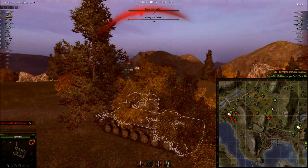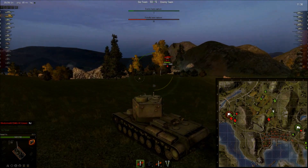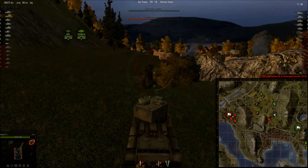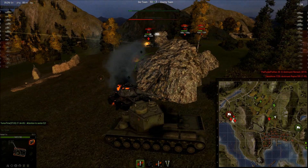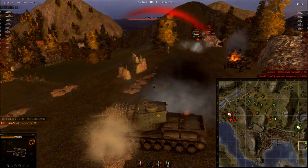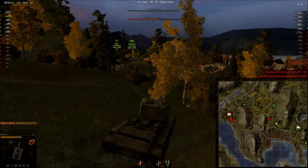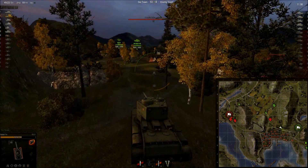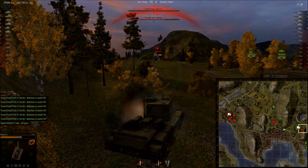IS-3. Frankly, this gun is not great — I cannot really take on the IS-3 from the front. My plan is to try to push past it and get to the base. We lost our tank destroyer that was guarding town, and the M41 got a hit in there. I'm giving up on the IS-3 and racing back to base. The IS-3 should have been on my tail immediately after I showed him my rear, which means the KV-5 has some awesome rear armor.